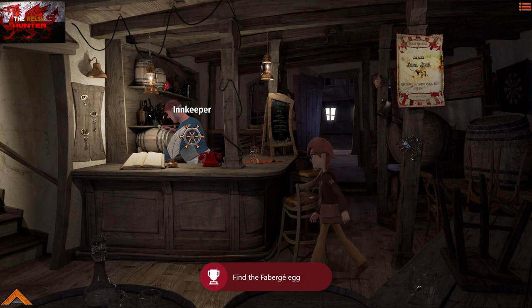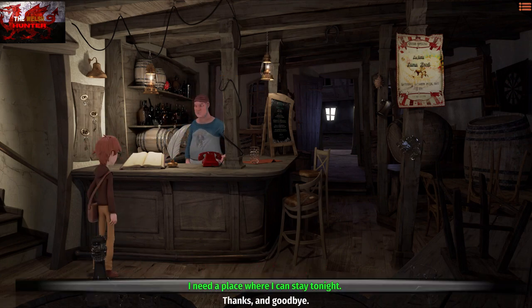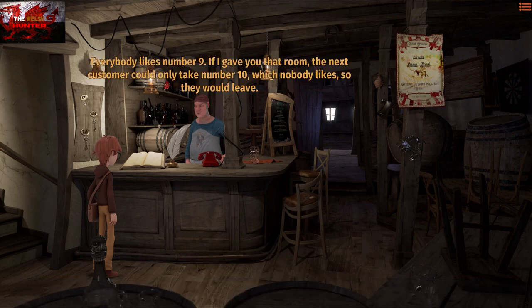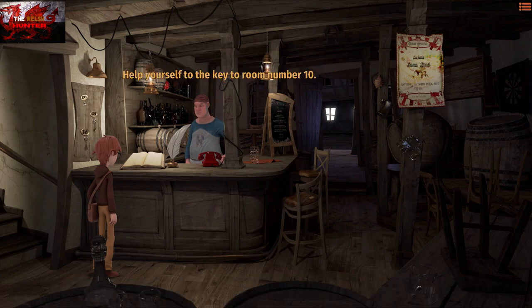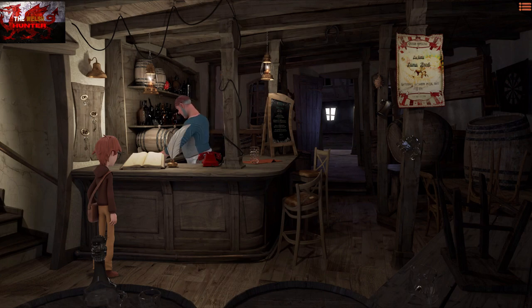We've got a couple of things to do in this inn. First, look just above the innkeeper's head at a little Fabergé egg — the little red one. Keep clicking on it until you get the 'Fabergé Egg' achievement. Then interact with the innkeeper. With dialogue, I end up going through all of the dialogue options, because Willy Morgan gets information on where to go and what to do. Just go through all dialogue options to be on the safe side.